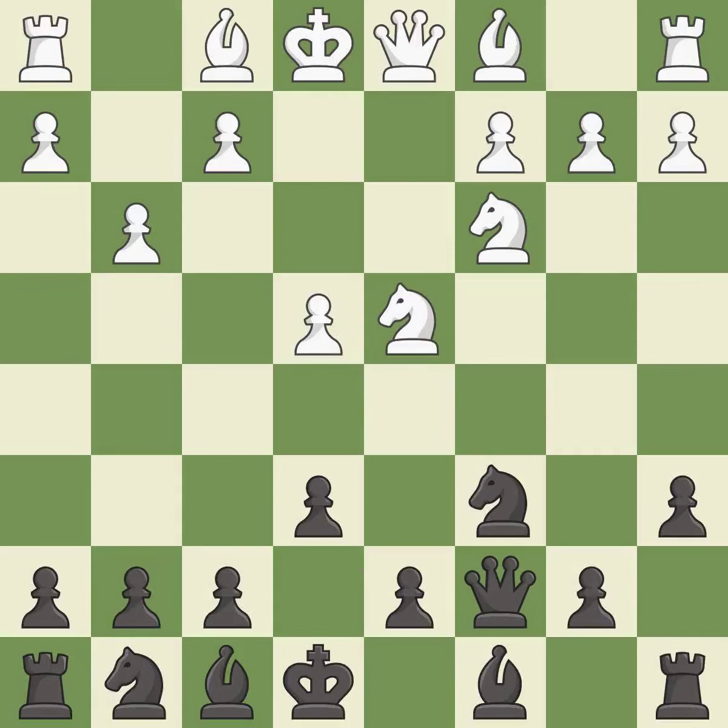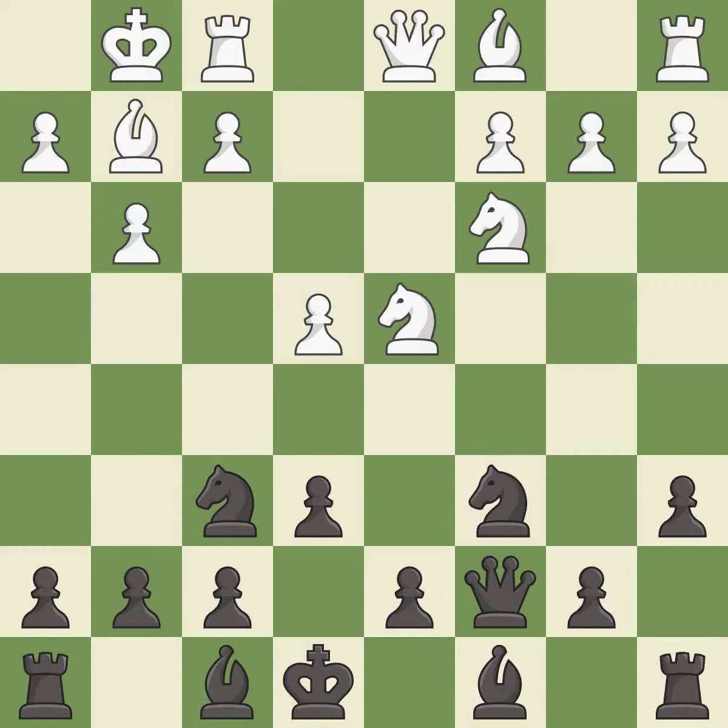A6 controls the b5 square and prepares the b5 pawn push. Bg2 puts the bishop on the long diagonal in a move called a fianchetto. Nf6 develops the knight toward the center and attacks the e4 pawn. Castling gets the king out of the center and activates the rook.